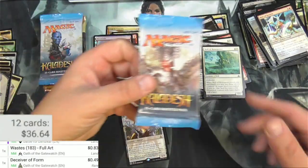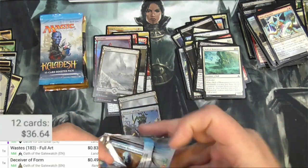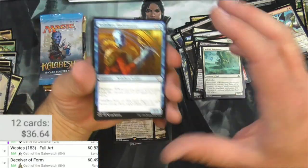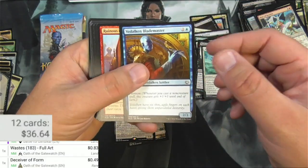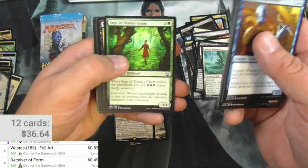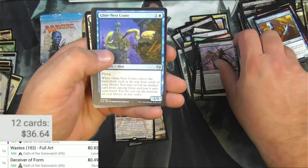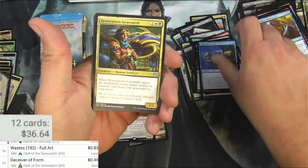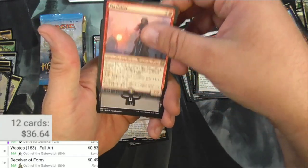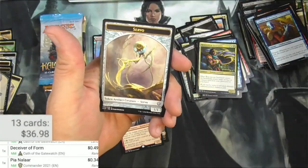Moving on to Kaladesh — come on, Invention. I think the Overseer that I got before was an Aether Revolt card, so there's a chance. You're telling me there's a chance. Blademaster. The Herald. Live fast and open Magic cards. Aetherborn Marauder. Glint Nest Crane. Restoration Gearsmith. Pia Nalaar — Legendary Human Artificer, $0.34. We've got a Swamp and a Servo.